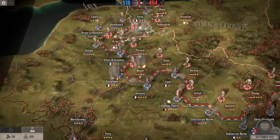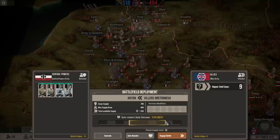Let's see if the enemy launches another attack this turn. They are — it's out of Villers-Bretonneux, and it is attacking Noyon as well, this time with nine corps.